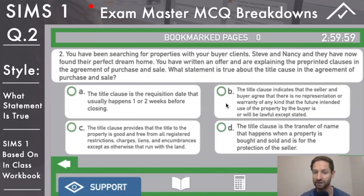Answer A: the title clause is the requisition date that usually happens one or two weeks before closing - that's actually the title search clause, two separate ones. Answer B: the title clause indicates that the seller and buyer agree that there is no representation or warranty that the intended use of the property by the buyer is lawful except as stated - this is essentially a future use clause, not the title clause.